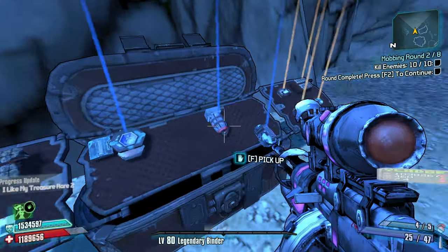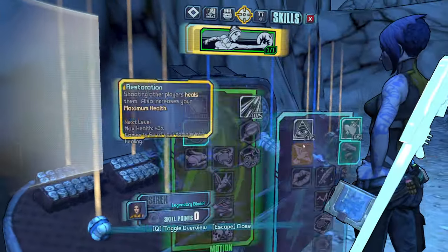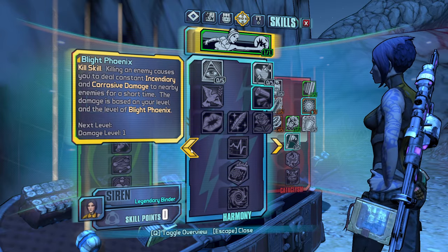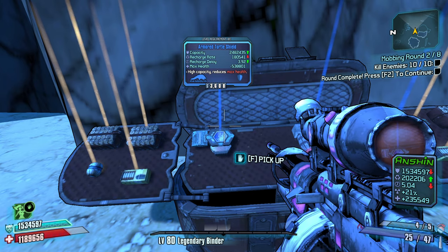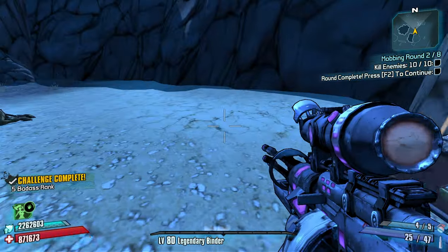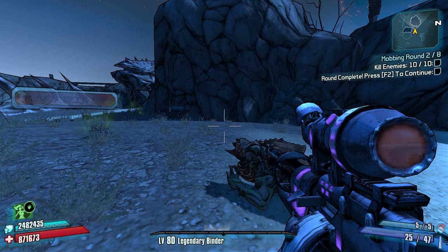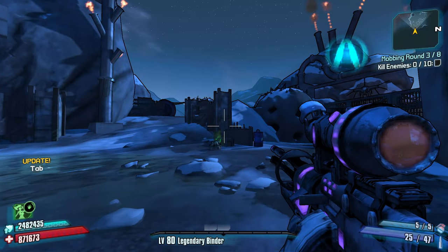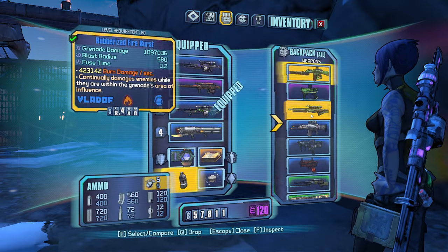A rubberized fire burst grenade, and a homing Tesla. Do we want shields or do we like HP? I think we'd like HP. But it's just a really big shield — we'll take it for now. Fire burst: fleshy enemies are usually ground-based so the rubberized is typically fine. You're not really throwing fire grenades at enemies that can't touch the ground. Let's take the maximum damage fire burst.